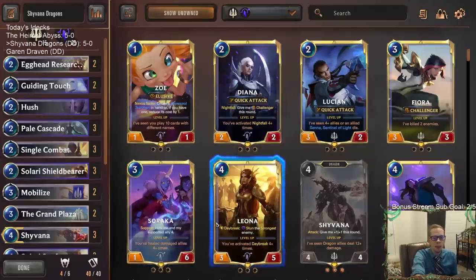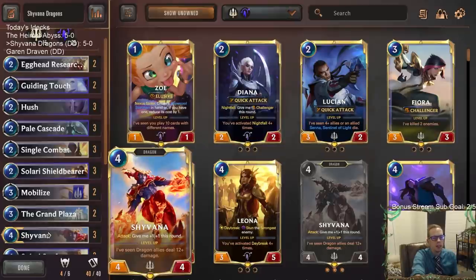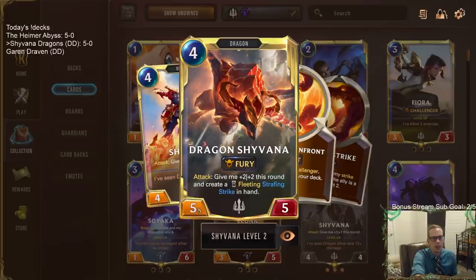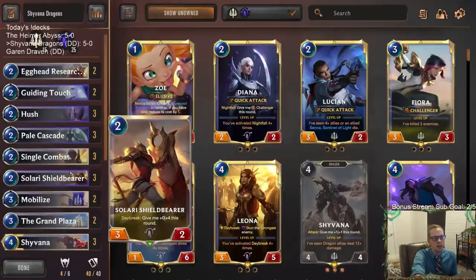Compared to Leona and playing a bunch of smaller Daybreak cards, that is pretty good, but it wasn't nearly as good as what Shyvana was — Shyvana was amazing. We just had so many games where we played Grand Plaza on turn three, then played Shyvana and attacked as a 6/6 Challenger. Then maybe use a Single Combat or get in combat one other time, it levels up, and suddenly it's a huge 7/7 making those Strafing Strikes. Shyvana was amazing. These cards are great — Pale Cascade, Single Combat, Hush. Can't go wrong with any of them.